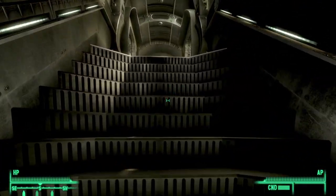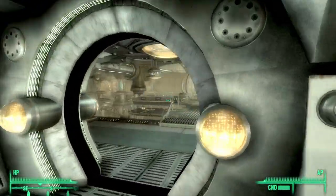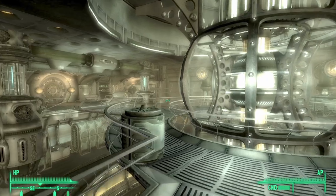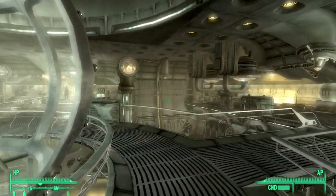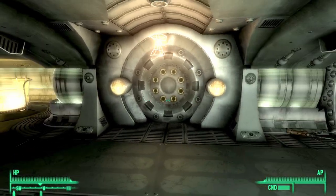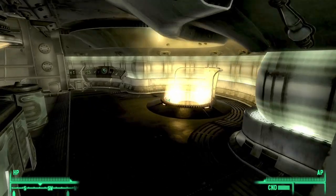Once you have made it to the engineering core, simply go up to the level of the engineering core. To actually gain access to the area where you can get your hands on the sword, you will first need to follow Sally and unlock the cryo tubes, after which she will unlock the area for you. So once you've done that portion of the quest, simply go into the maintenance tunnels. The maintenance tunnels are on the left of the robot assembly.